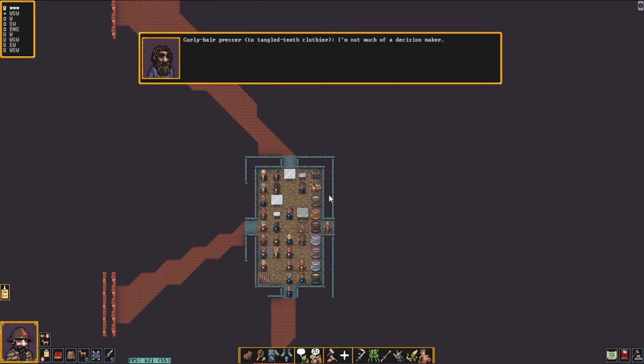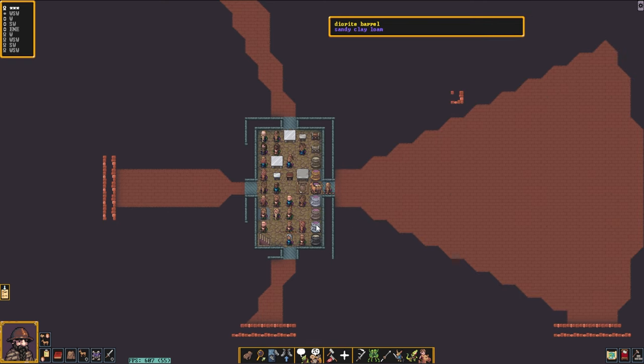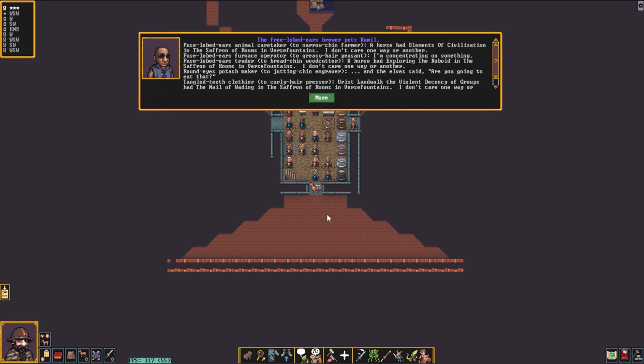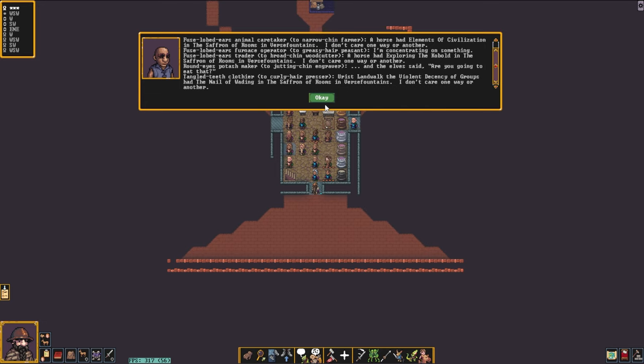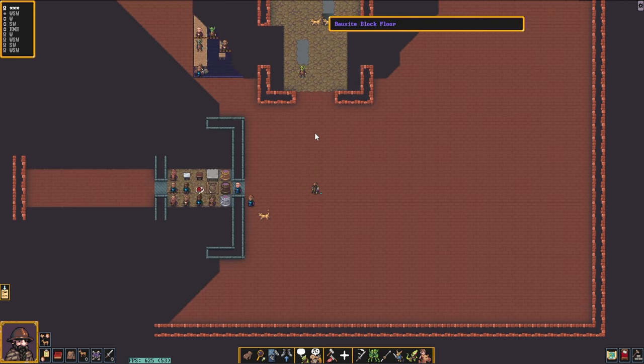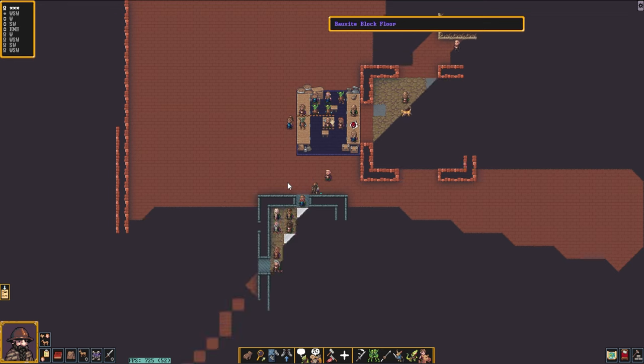When you're in a Dwarven fortress, there are also going to be public taverns on the surface. These often have liquor as well as mugs to serve yourself the liquor, and sometimes have tavern keepers that will let you stay the night. But be very wary with the alcohol — in Adventure mode, as in Fortress mode, you can quite easily give yourself alcohol poisoning. So if you're going to start chugging booze, maybe limit yourself to three glasses tops.